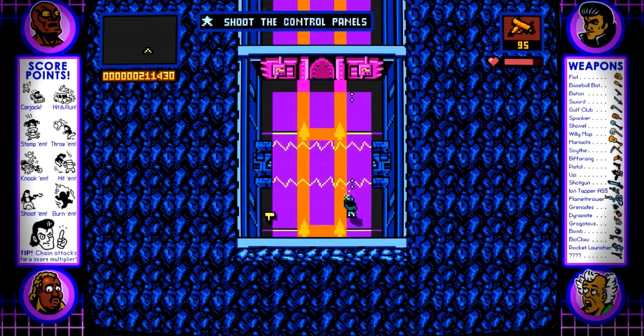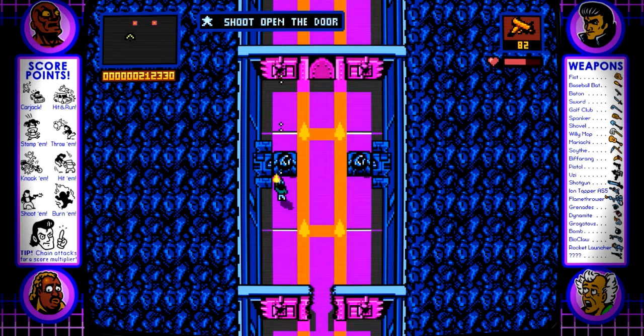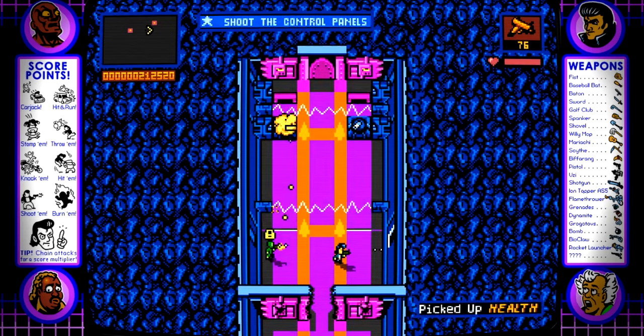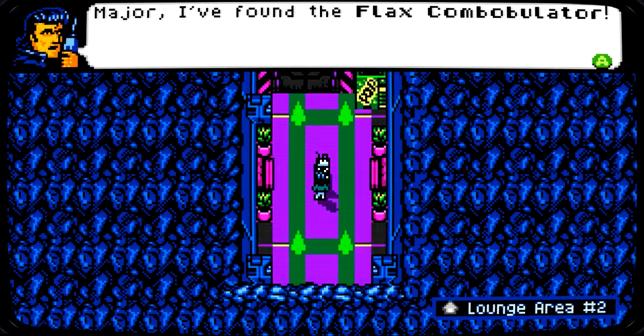'Lee, no!' 'Shoot the control panels to disable electric fields.' Once again, I'm probably going to be naming references. This is a reference to Contra — like stages 2, 4, 5, something like that — where it's kind of a vertical stage. I just don't know what to say anymore. I'm having a blast playing this. It's one of those things where you turn off your brain and just go to town with it. And it seems like it's really not too much of a consequence for losing, because it started off pretty much right away.